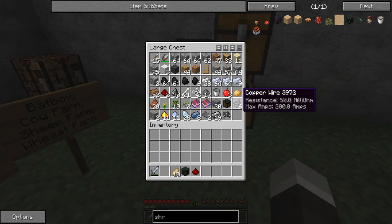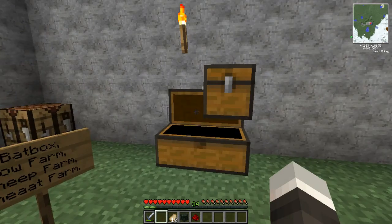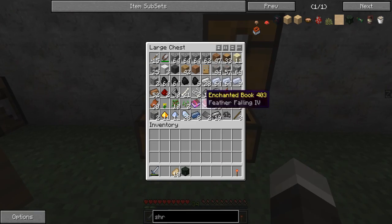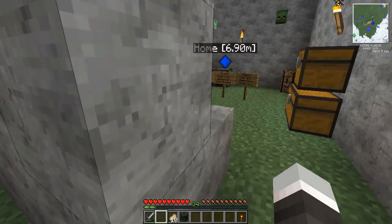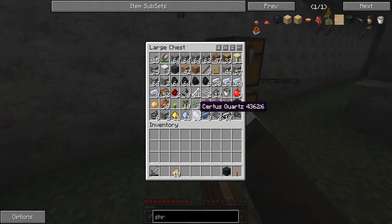I could probably make another one because I have some gunpowder and all that stuff. Let's see how much gunpowder I have - about 17, that's a pretty good amount. I need to make a torch. I didn't get enough redstone though. It's almost night, so I'll wait for morning and then set it off somewhere far from my house, since I don't really know what it does.